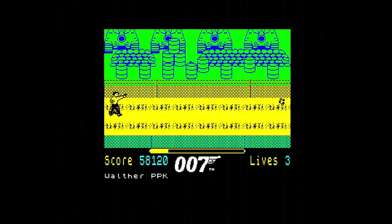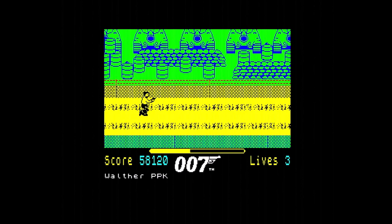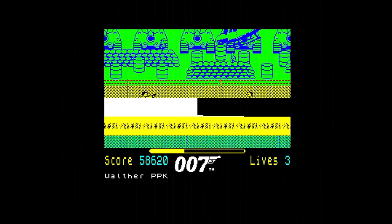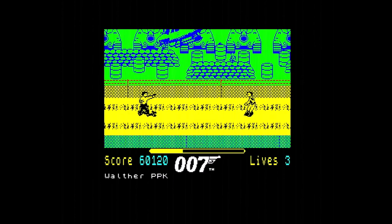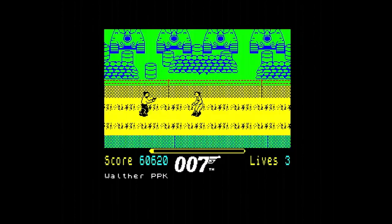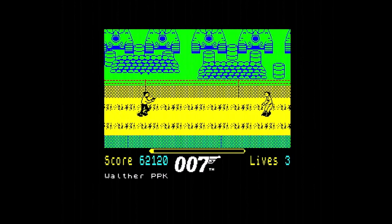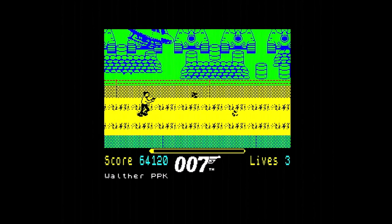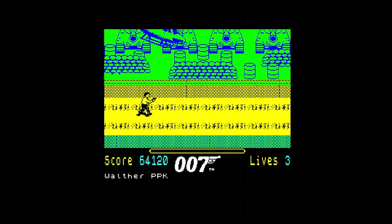Mission Zero is a protection light gun game, similarly to Camelot Hotel, Crossbow, or the home version of Laser Ghost. What makes this game unique, however, is that the player controls Bond's movements by pressing the spacebar. Furthermore, the weapon can be changed to an alternative weapon or item by shooting the bottom right corner of the screen. These objects are obtained in between levels.